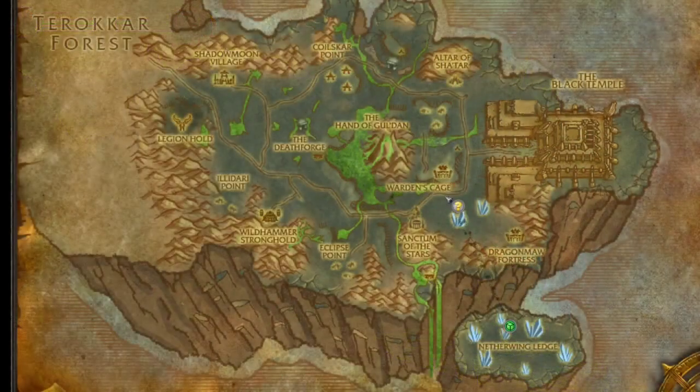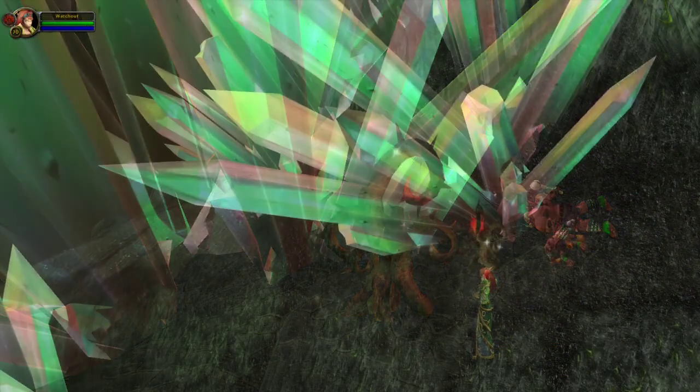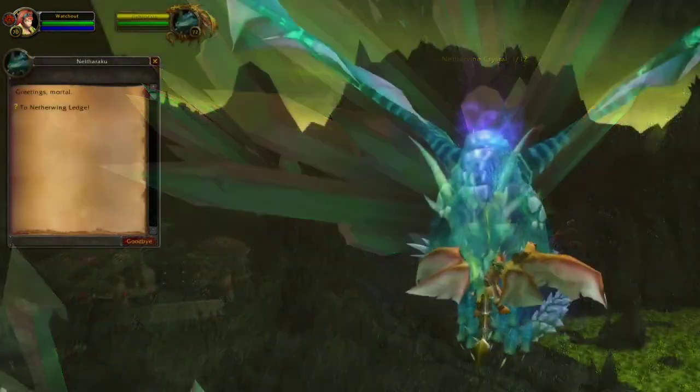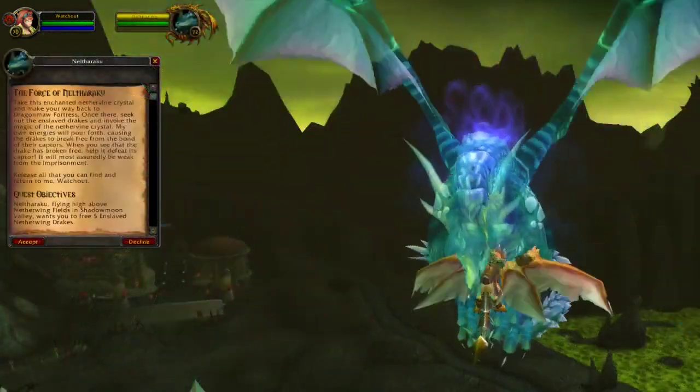This time we have to go to another location in Shadowmoon Valley. Go to Netherwing Ledge and here we have to collect 12 quest items. Once you have gathered these, go back to the dragon and hand in the quest.